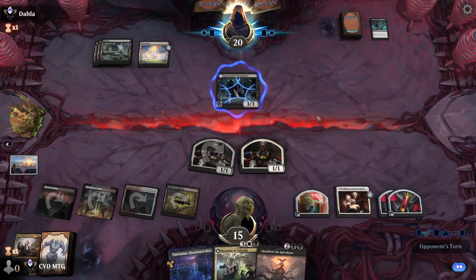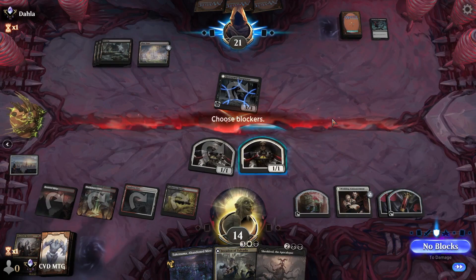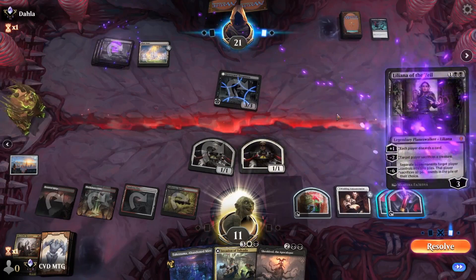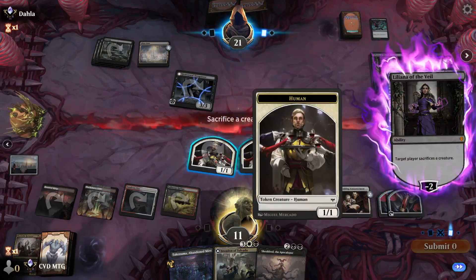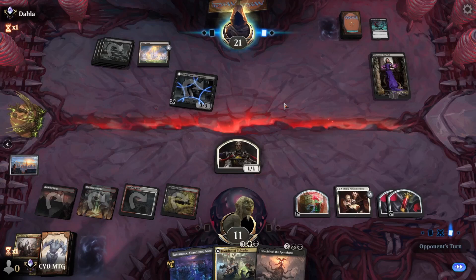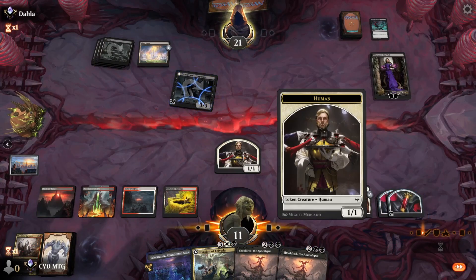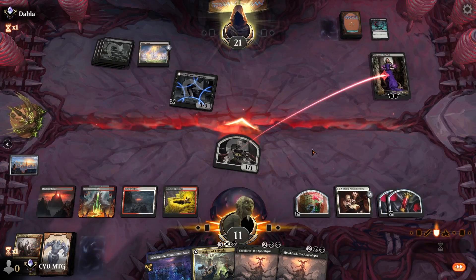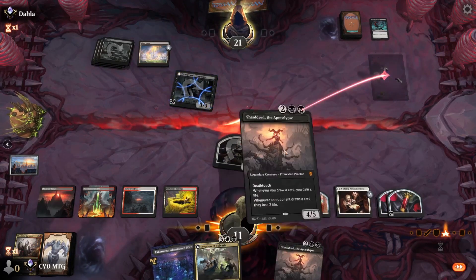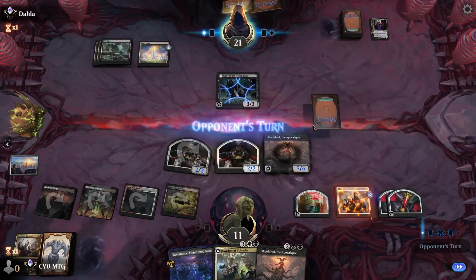And even if they have another, we can use Invasion of Tolvada to get it back. I think we just take it — and a Liliana. Do they plus or minus? We'll sack a token and back to us. Second Shelter is not bad. Let's take out Liliana and go with Shelter — we'll pass and make another token.